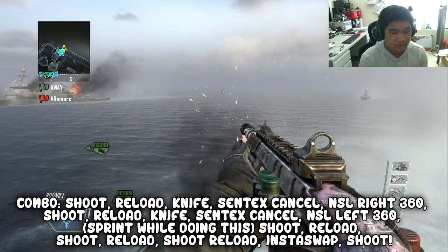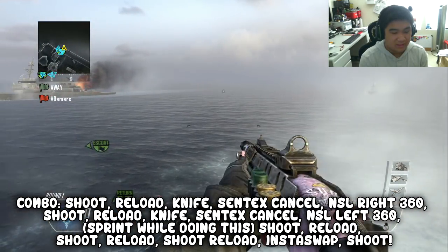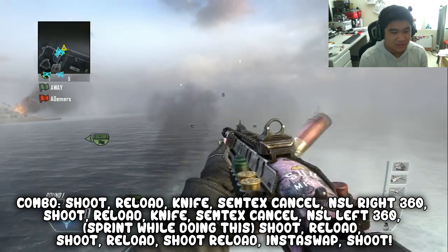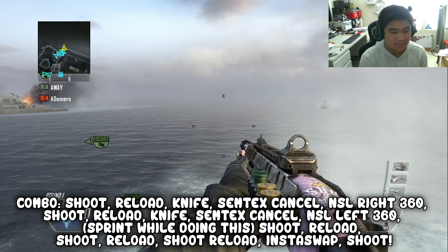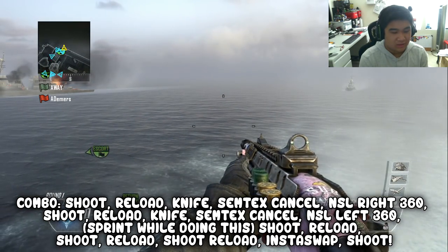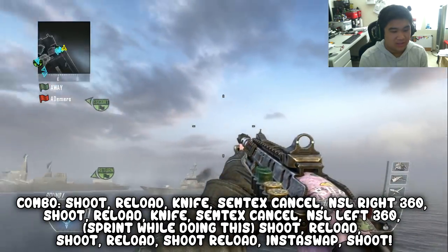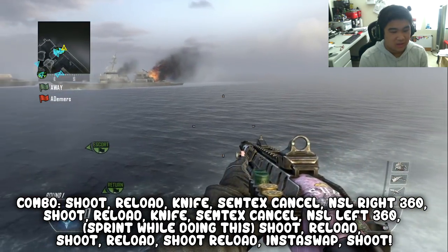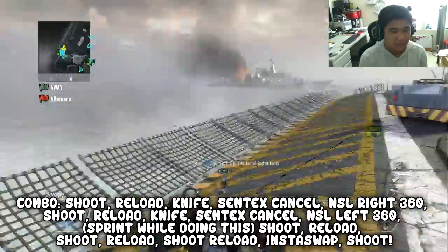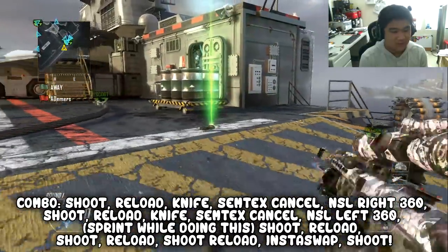So what you want to do is shoot, reload, knife, Semtex cancel to the right, and then shoot, reload, knife, Semtex cancel to the left, jump off — and you're doing that. Basically, it's just reloading and running.